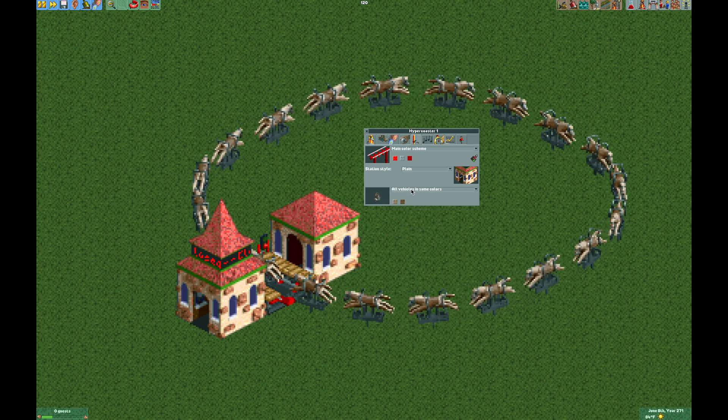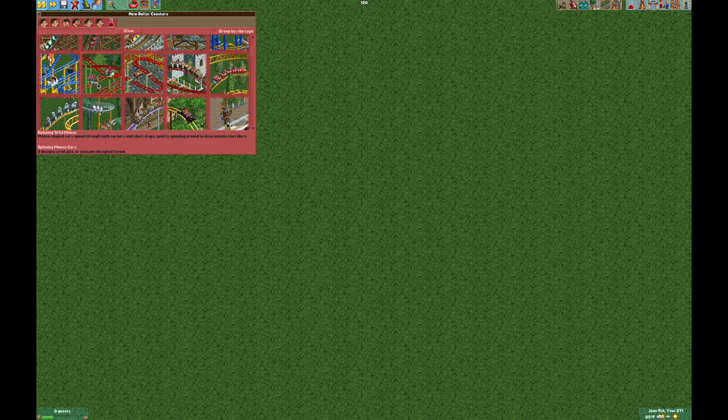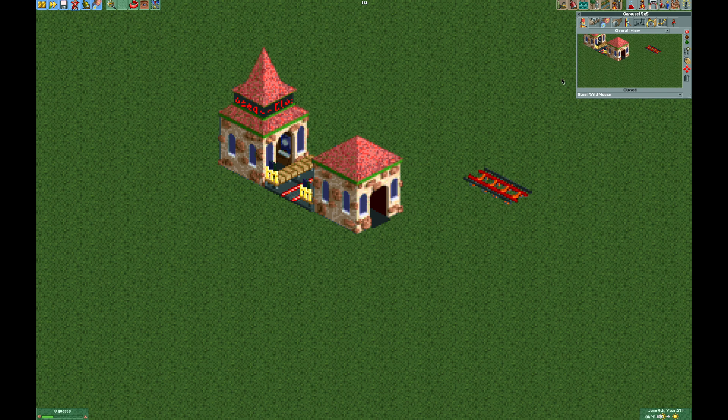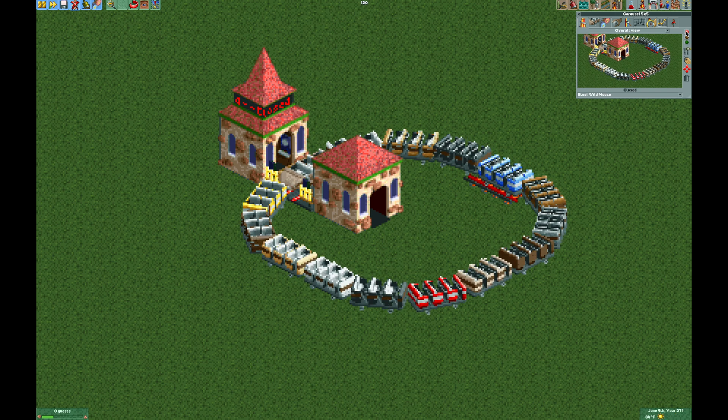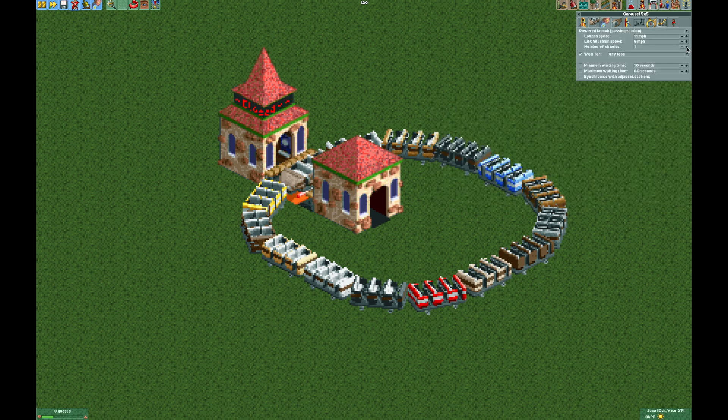Last thing to do is give it some paint colors, edit the ride stats, and you're all set. If you don't want to go through all of this trouble, I've saved these tracks so you can download them — the link is in the video description. They'll show up under Steel Wild Mouse. Here is the 5x5 version — place it, give it a test, and it's going to show those hyper coaster trains. Update the launch speed, then change it to hyper coaster so you can edit the circuits.